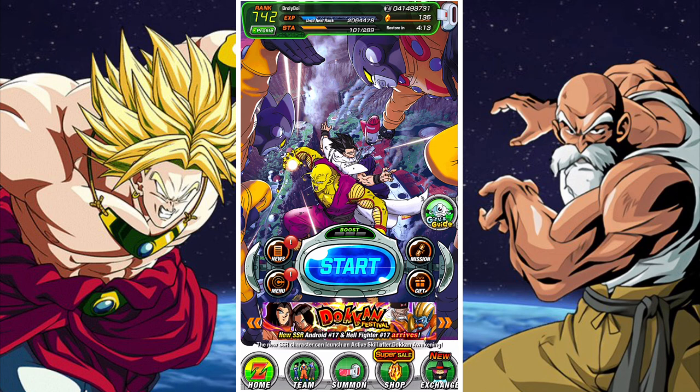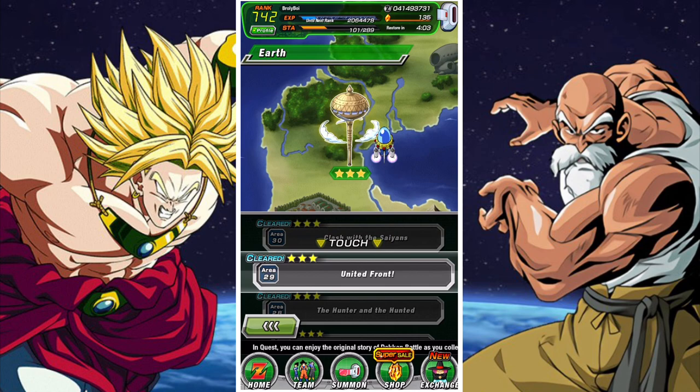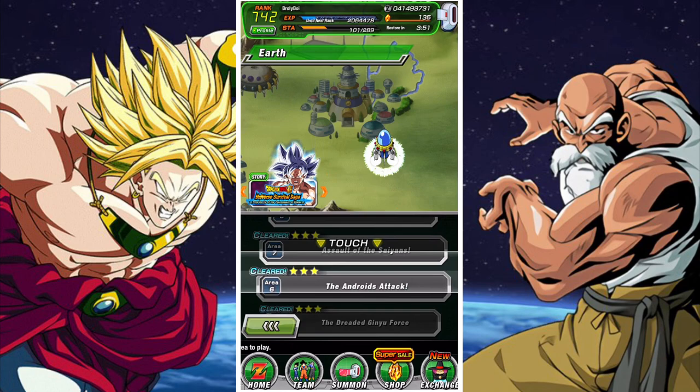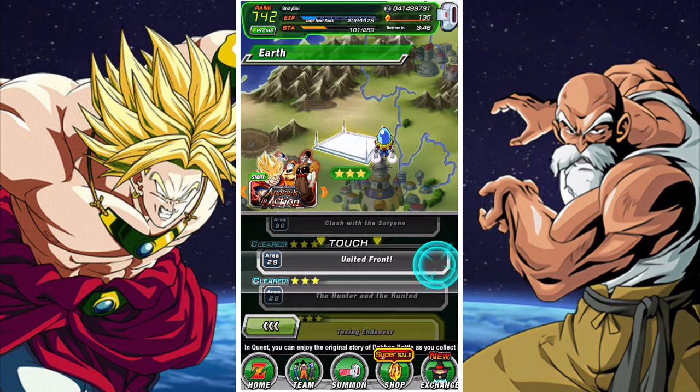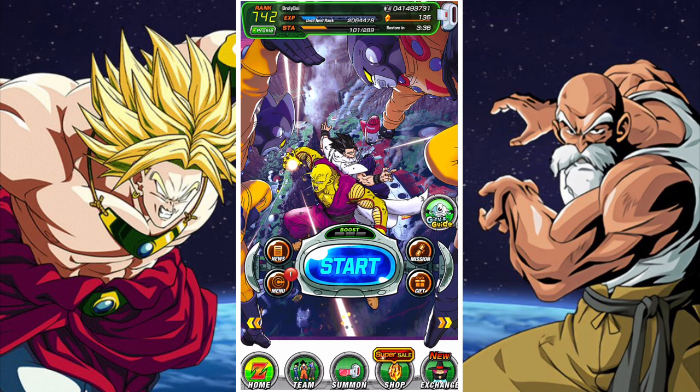I did one of these before, which I'll put in the top right-hand corner, but I'm going to be updating these every single year. Now when you start Dokkan, realistically just do the story mode. It is not the most entertaining thing, but it is going to give you a ton of dragon stones, which are the most important currency in the game — they allow you to summon, which is how you get stronger.